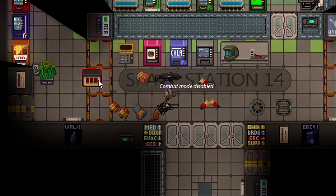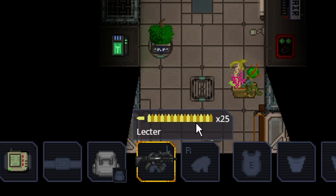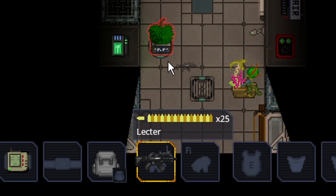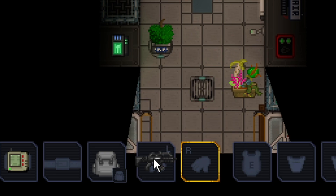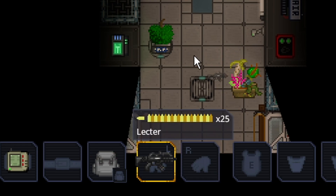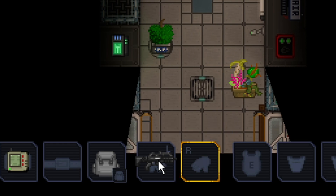Now, what about non-pump-action and non-bolt-action guns? Let's look at a very common security weapon, the Lecter, which is on most maps in the game. The Lecter has a different UI than the shotgun: it has a bullet indicator on the left showing one in the chamber, and 25 to indicate the magazine count. If you shift-click it — which works on any gun — it shows you the ammo type, shot count, and fire rate. There are multiple ways to remove the mag: you can alt-click it, use alt-Z to eject the mag, or right-click and eject from the menu.